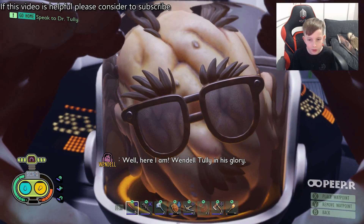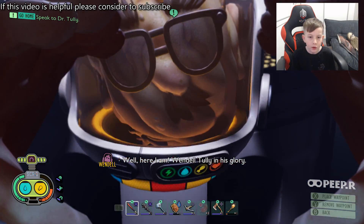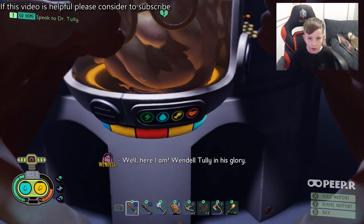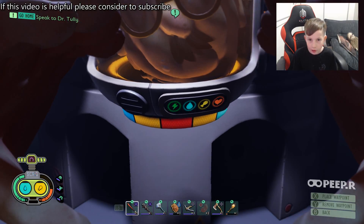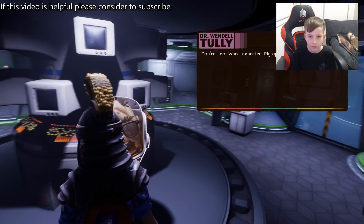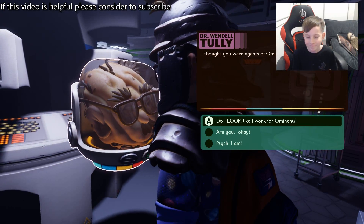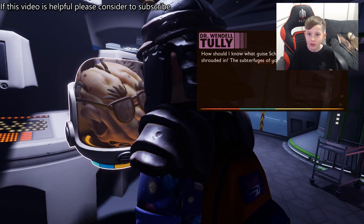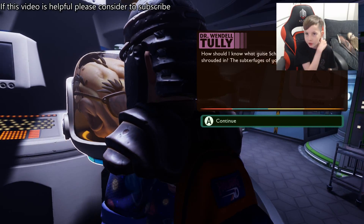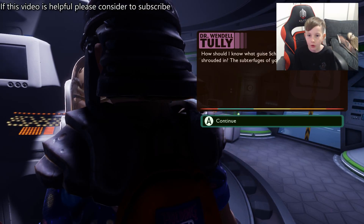He looks a little weird, probably because he got infused with raw science. You can see his stamina bar, his thirst bar, his hunger bar, and his health bar. By the looks of it his health bar shouldn't be high. This text you should be able to read yourself, but I'll go slow for you.